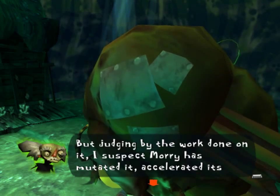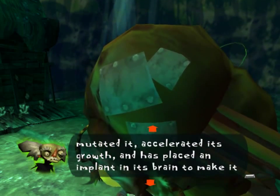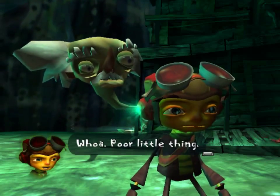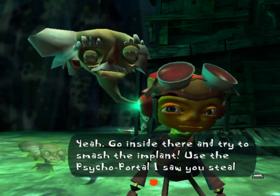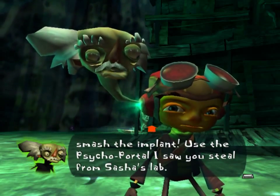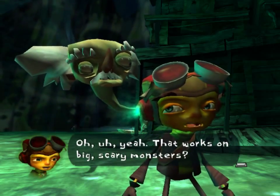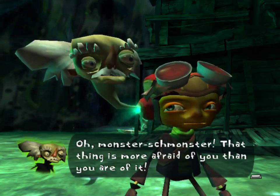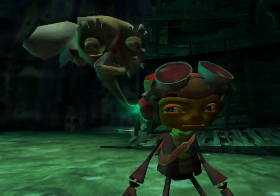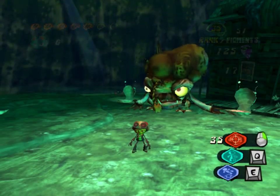But judging by the work done on it, I suspect Maury has mutated it, accelerated its growth, and has placed an implant in its brain to make it do his evil bidding. Wow, poor little thing. Go inside there and try to smash the implant — use the cycle portal I saw you steal from Sasha's lab. That works on big scary monsters? Monster schmonster — that thing's more afraid of you than you are of it. Now get in there. Well, I don't know, Kruller — did you see it chase me through that entire level? I think I'm more afraid of it.